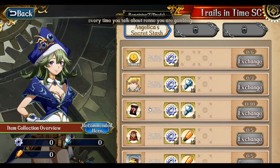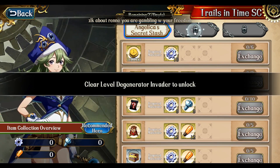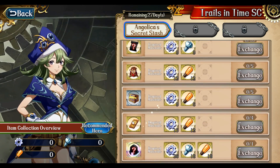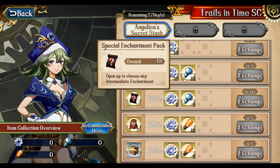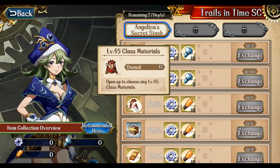You'll need to exchange for all of our shards to unlock him, and it seems like most of the shards are in the other two tabs. That pretty much sums it up — exchange for what you need. Everything is worth getting from what I've seen so far, including class materials which are always useful.